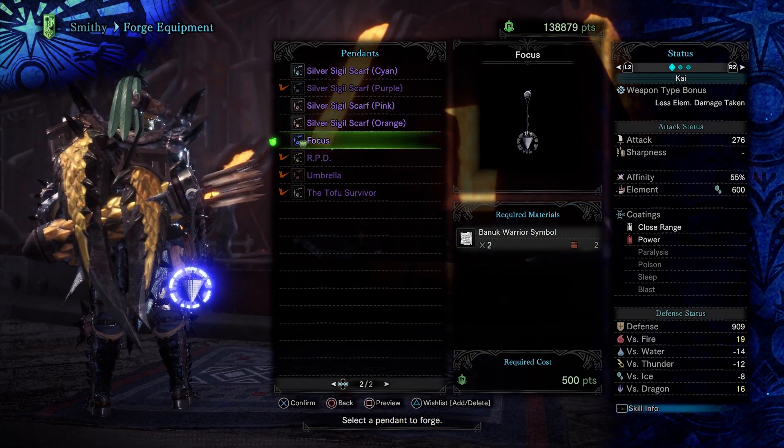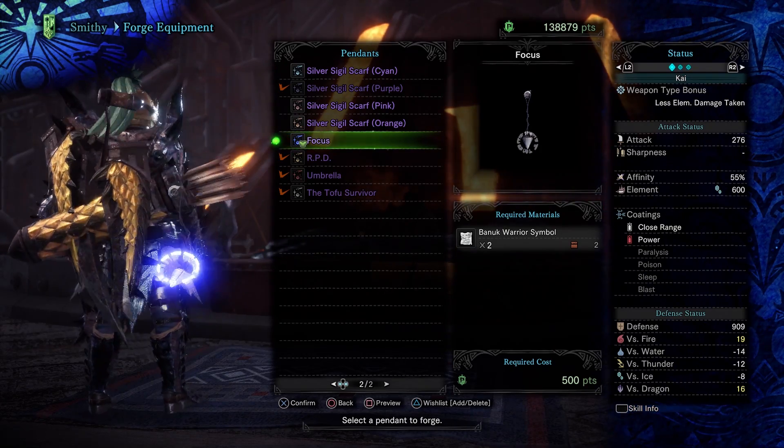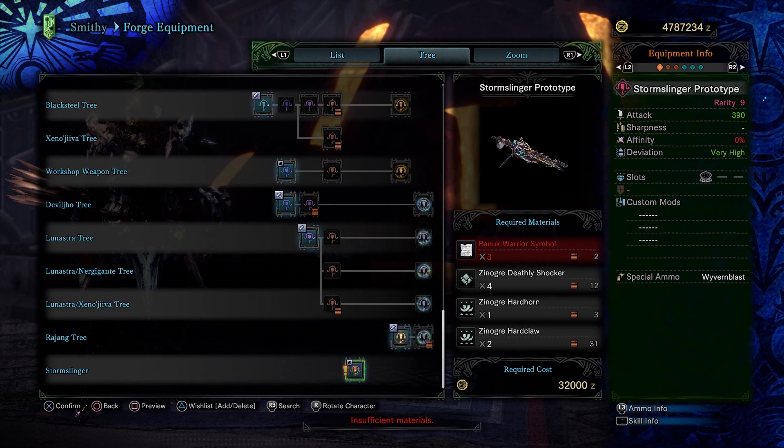The Focus Pendant is actually a really good-looking pendant and really stands out on your hunter. As for the Stormslinger Prototype Light Bow Gun, this is a strange weapon in all honesty. It's only Rarity 9, and as a result it can only have 3 custom bow gun mods, which is a little bit of a shame. It also has very high deviation.